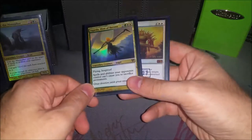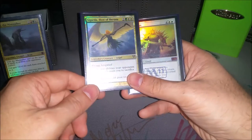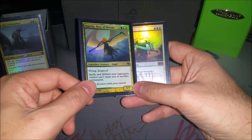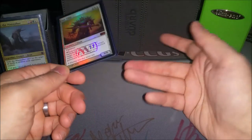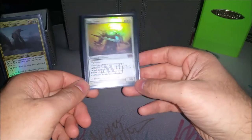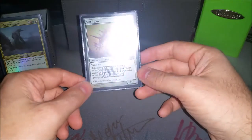Sigarda — I could actually cut the few red cards and just run Sigarda as my general, but I like Uril. Sigarda does get in there sometimes — slap a couple enchantments on her and she'll end the game fast as well, and keeps people from making you sacrifice stuff, which is always good. Sun Titan gets back like 90% of the spells in the deck when he enters the battlefield or attacks, and he's a 6/6 vigilance, so sometimes that's enough.